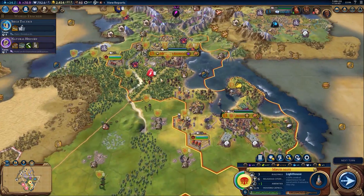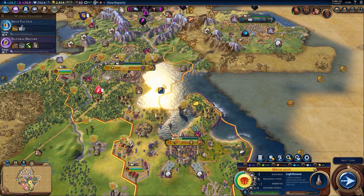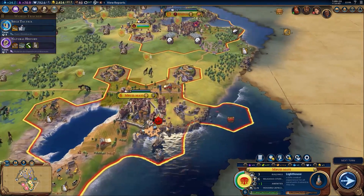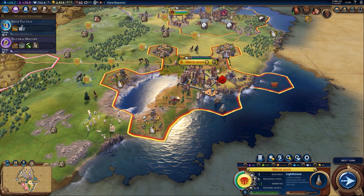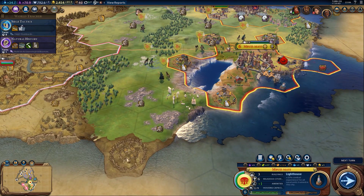Last time out, nothing particularly exciting happened. We did bugger all. Nothing really happened - we've built some industrial zones, and we're putting workshops in them. This place finally built its harbour, so now we're building a lighthouse to sort of support the city growth a bit.